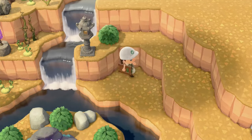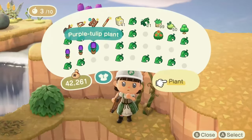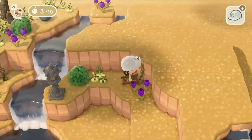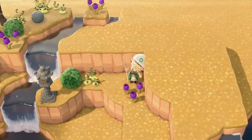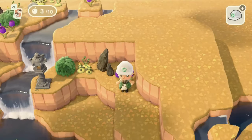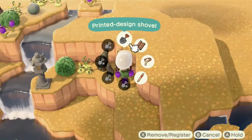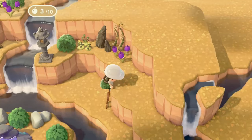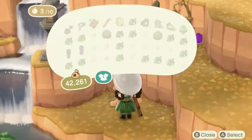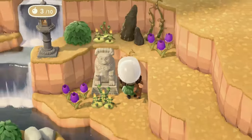Unfortunately when things are at the angle I was at, you have to stand directly to the side or in front — I couldn't place it diagonally — so I had to play with the terraforming in order to do that. The same with this area right here to put the rock in. But you know, I really appreciate the way this area came out; it's really fun and really nice.